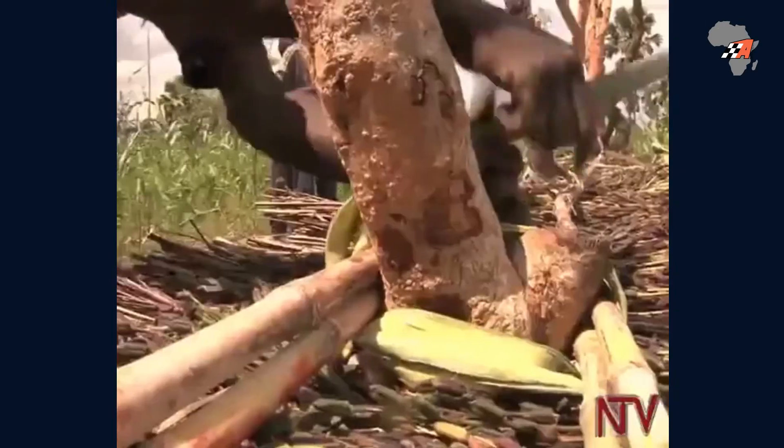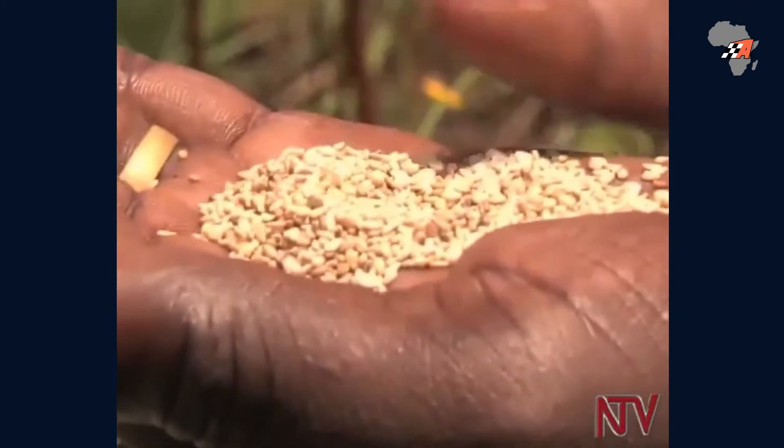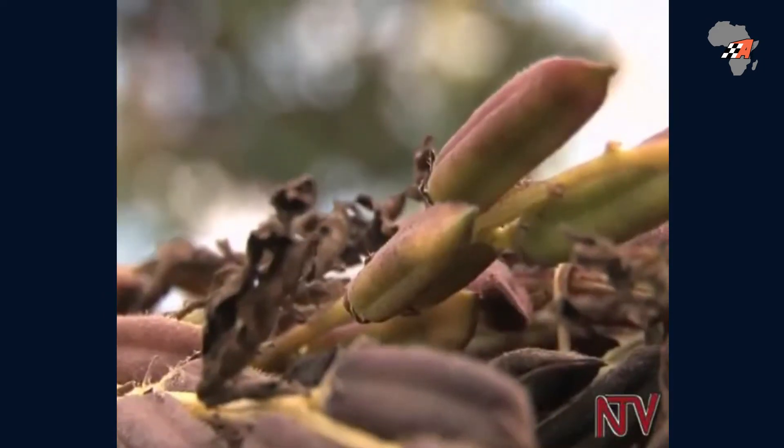The workers go about their work carefully, using ropes to ensure that the wind does not easily blow the sim sim away. Kilama has big plans for the future: 'I'm planning to get 10 acres for my farming business, and I'm also planning to get oxen and an ox-plough.' The money is helping her — she has started putting up a structure for her family's accommodation. Since sim sim does not easily go bad, it is easy to store while waiting for the best prices.